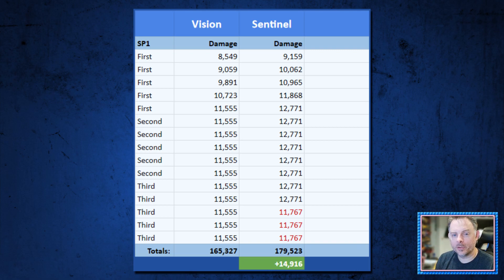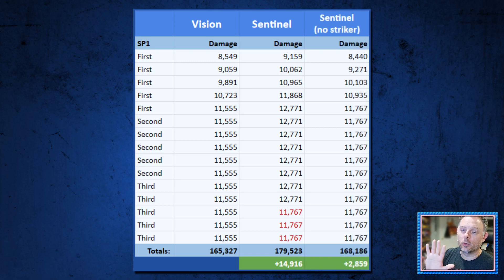I thought about the numbers for a bit and realized that with Sentinel I was seeing the benefits of both the rune and the striker without really knowing how much each was contributing to the end result. So the next thought I had was: let's run a third test with Sentinel but not use the striker at all, meaning the only thing we'd be taking advantage of was the decrease in energy resistance from the rune. Here you can see that Sentinel still results in more damage, but by a far lesser amount — this is actually only a 1.7% increase over the Vision relic.